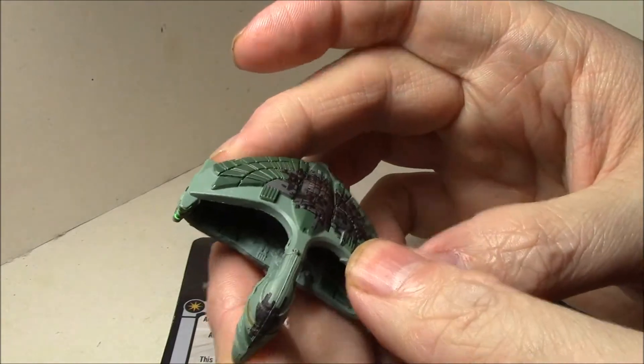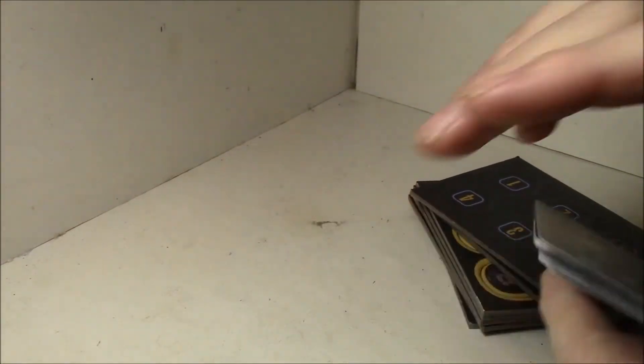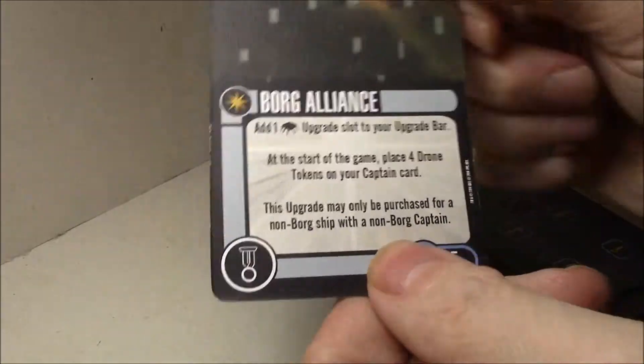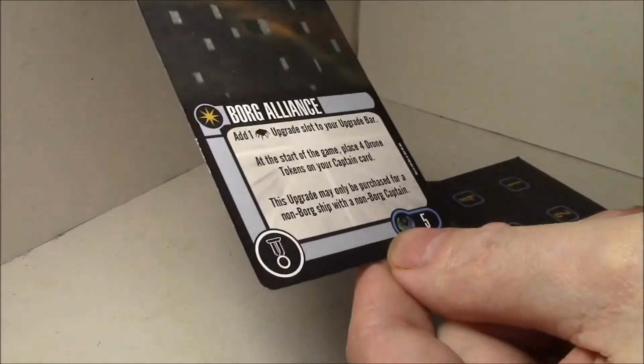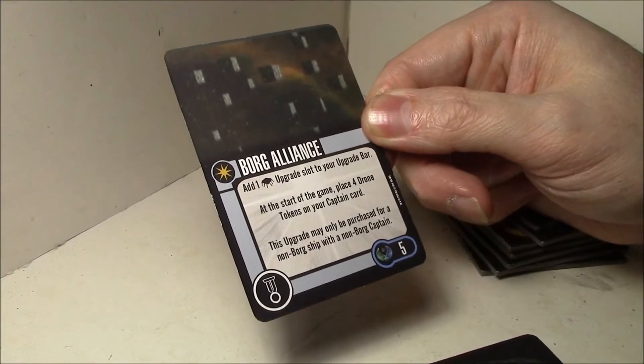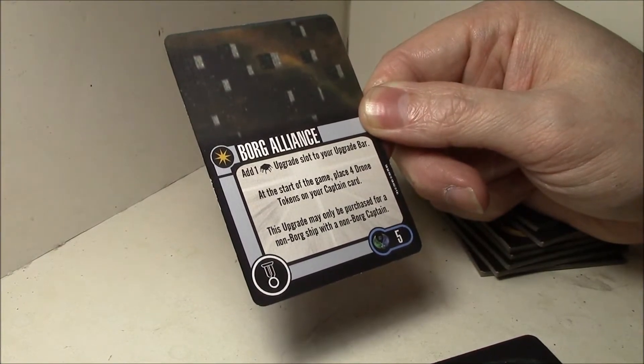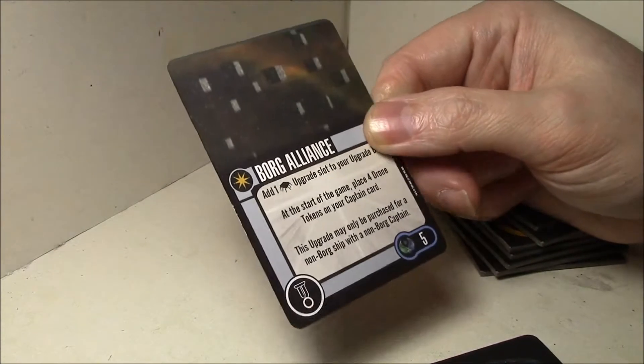Let's go over the cards. Borg Alliance is a very nice card - you need a talent for five points, adds a Borg upgrade slot to the upgrade bar. This is the game place for drone tokens on your captain card, and this upgrade may be purchased for a non-Borg ship with a non-Borg captain. So basically it turns your ship into a Borg ship.